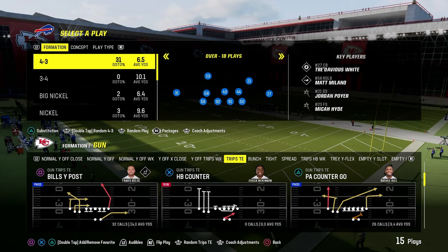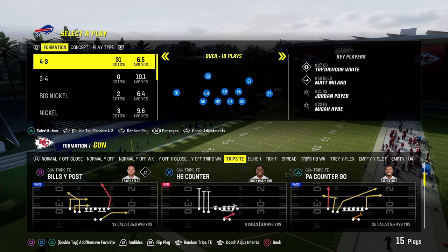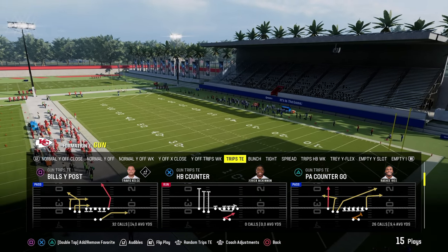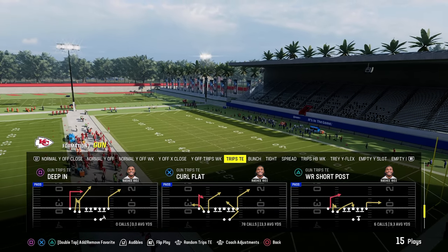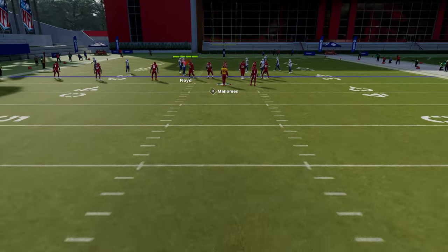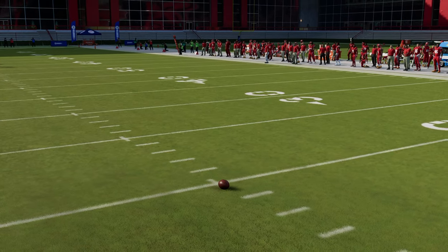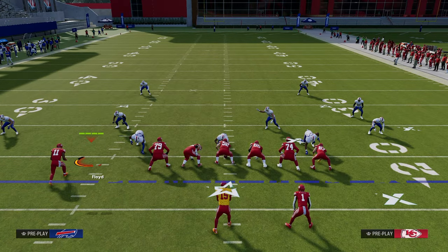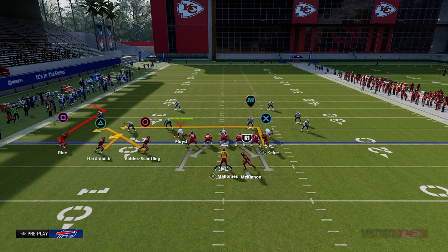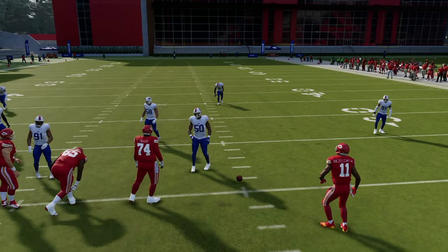The main reason you're running this offense is to exclusively run trips tight end. What's unique about Bills is we come out in whatever formation we want, then have our power play in the audible. One super important tip: you want to run trips to the wide side of the field to give the most space to attack zone. We'll show all plays with the ball on the right hash with trips to the wide side. If the ball is on the left hash, flip your formation at the play call screen.